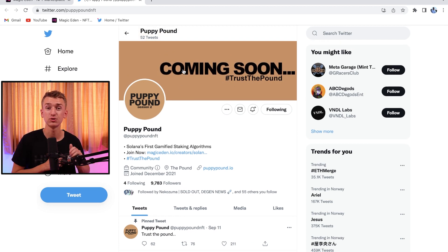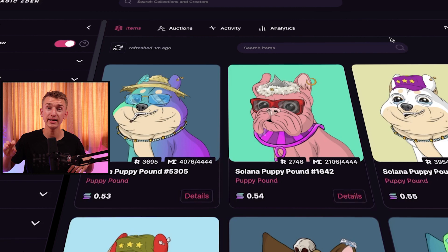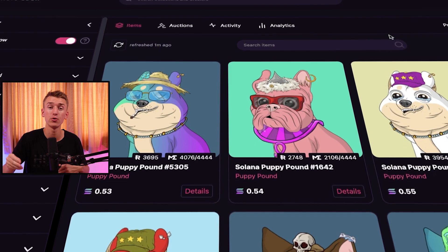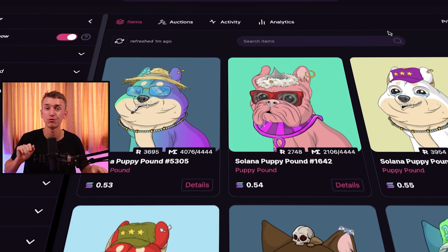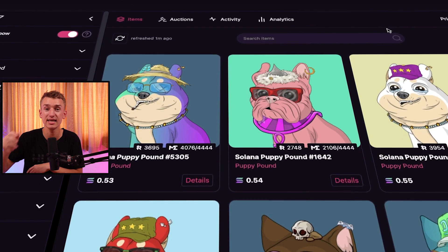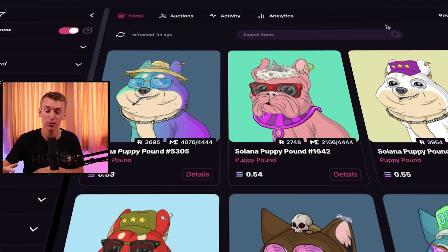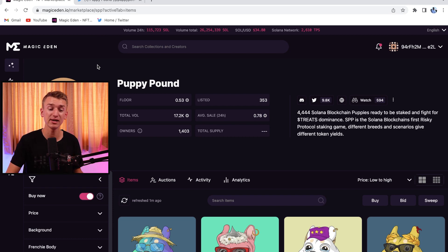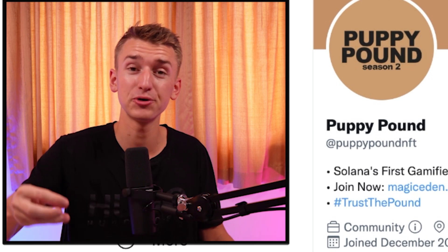They were one of the first projects to successfully build a gamified staking platform. They have three different breeds of dogs, and whichever breed had the most NFTs staked earned the most rewards — it was a competition between breeds. The breeds with the most staked earned the most from staking and were therefore more valuable, making it a fun game within the community.